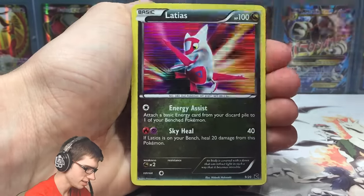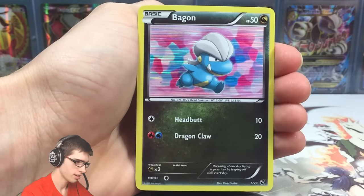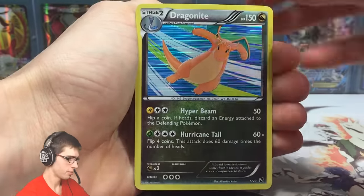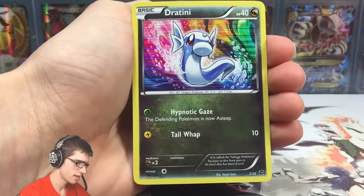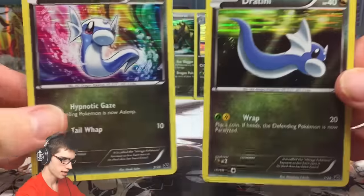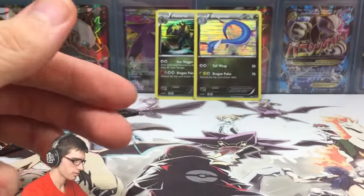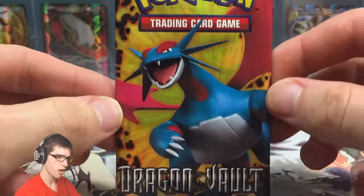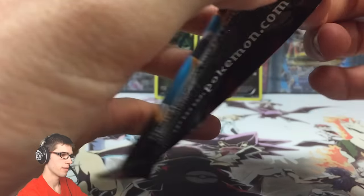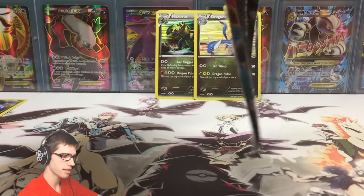We got a Latias, a Bagon, a Dragonite — that Dragonite looks pretty sweet — and a Dratini. Did you know Dratini actually has two alternate arts in this set? That's pretty cool. Let's head on to the final pack; hopefully we can get that Kyurem secret rare or a Druddigon — I think that's all I still need.